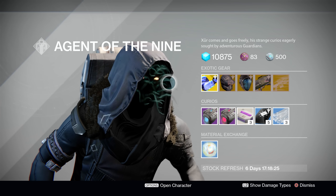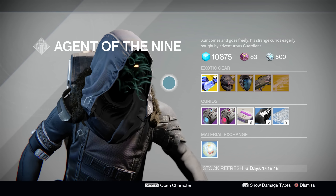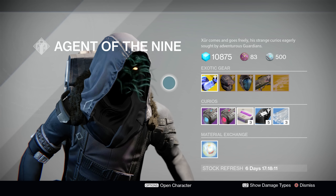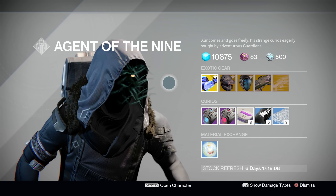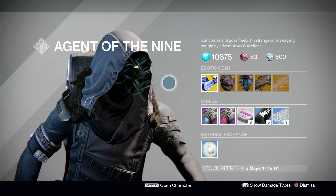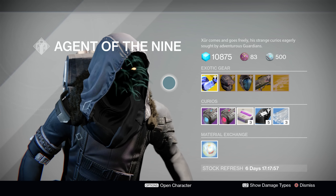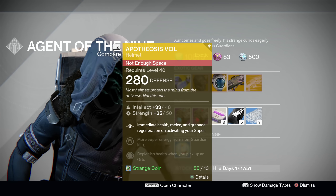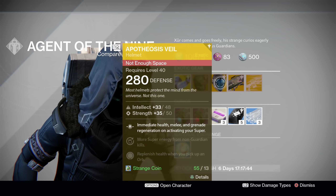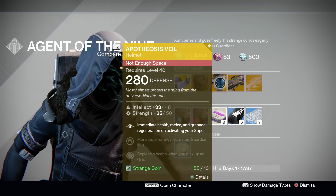That pretty much wraps up Xur's inventory this time around. A lot of Year 1 stuff, but it's all really, really good. The No Backup Plans are a fantastic piece of armor, especially in PvP — get a good Defender strength build, equip a great shotgun like the Chaperone, and you're pretty much going to have your Force Barrier up all match long. The Knucklehead Radar is also a strong choice for Hunters engaging in PvP action — it's not the best Hunter exotic, not an Aclophone Symbiote or a Sealed Ahamkara's Spine, but it's definitely a strong choice. Having that Third Eye primary radar up all the time is really helpful. And of course we have the Apotheosis Veil for Warlocks — its new ability of regenerating your melee and grenade energy as well as your health whenever you pop your super is going to be really, really fun.